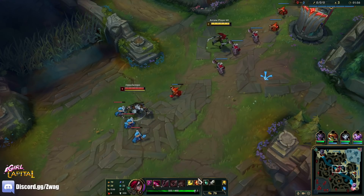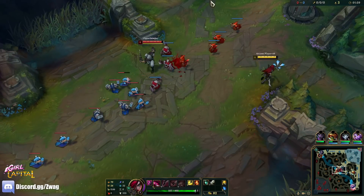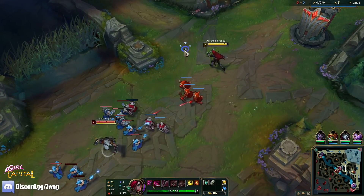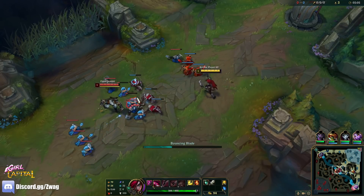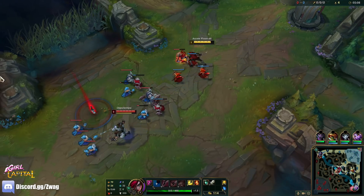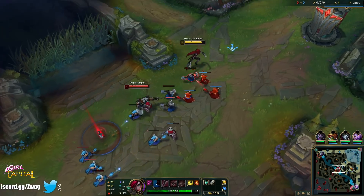An Hourglass third will be very good versus Zed — we can tank his ult every single time. You start a Long Sword because it builds into Sundered Sky. You can also start Doran's Shield if you're in a lane that's very poke-heavy, like an ADC mid where you need to play safe. But this Long Sword actually gives us a lot of damage.